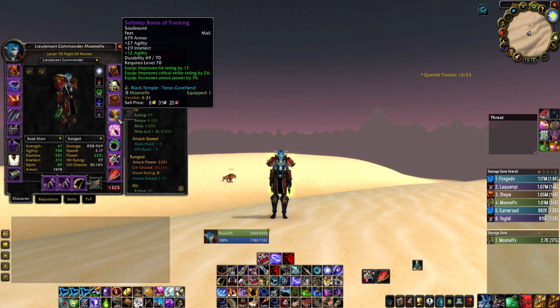We have the boots — the boots are awesome. They're from Terran Gorefiend and they're really, really good. These are second BIS, I believe. Soft Step Boots of Tracking — they give you hit, crit rating, attack power, and agi. They don't have a gem socket, but it's still a really solid set of boots. You can also get the token boots, which give you 22 hit instead of 17 if you're really struggling for hit, but I would go for these.